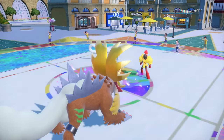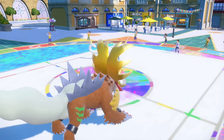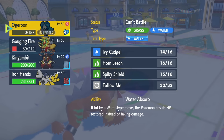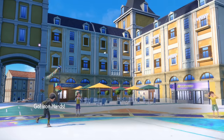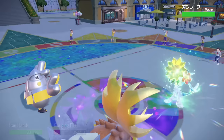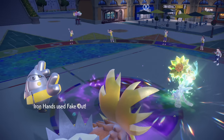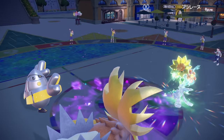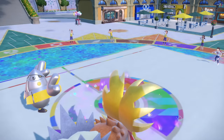Alright, Ogerpon eats it — that's all I needed. I thought they'd be Flash Fire. Goodbye. Alright, last mon is a Primarina. I don't think it eats Temper Flare — I'm pretty sure it just drops. Over this Fake Out — Temper Flare should be over. Oh yeah, I don't know why I Faked Out there. I had a little doo-doo brain moment — I forgot Psychic Terrain was up. It's inconsequential though. They may even see it as a flex, like I was disrespecting them.